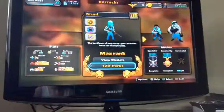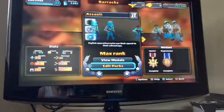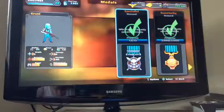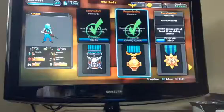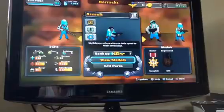So you go to the barracks and you've got loads of troops. When you do the tutorial, the first two troops you get are the Grunt and the Assault. I'm going to show you the Grunt because he's got max rank. As you can see in the bottom left corner, you've got stats — the Grunt has pretty good accuracy and reload speed, but the rest is mediocre. You can get medals for troops, and I've already got two. You can increase their health, reload cooldown, spawn time in tents, and their attack.